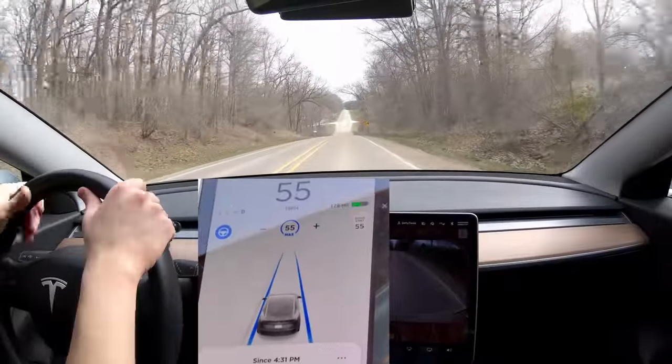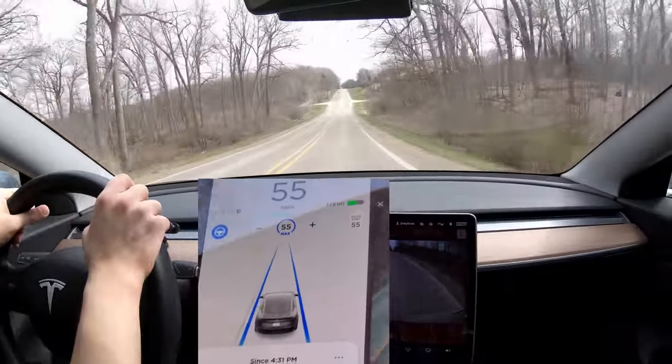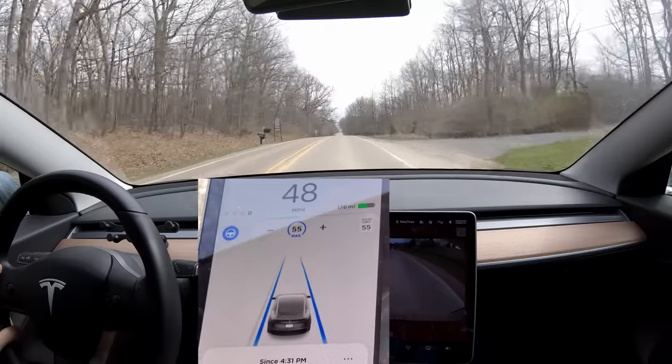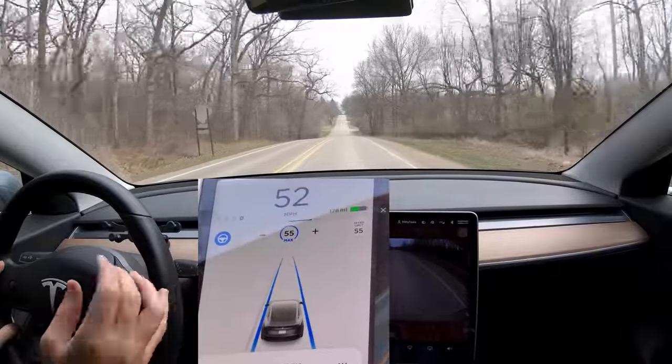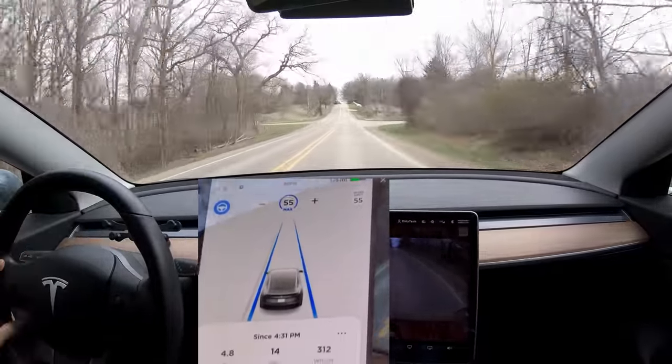Coming up to an intersection — of course I am not supposed to stop, no stop sign — and the car does great, it looks like it's going to go right through it with no confusion. We are slowing a bit going up that hill, and I think that's so the car can look ahead and be ready in case there's a stop sign on the other side of the hill.